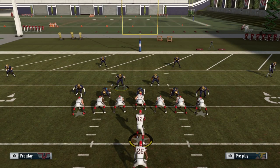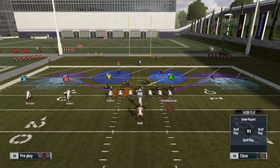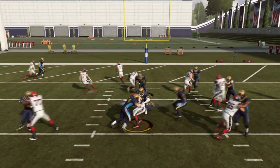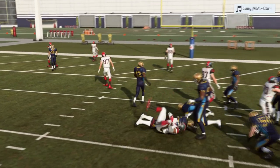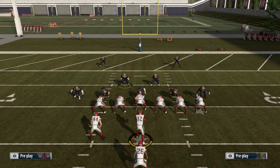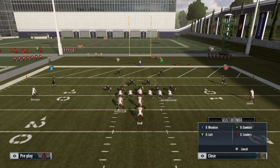Whichever linebacker you blitzed, user him as normal — like he's in a hook curl or yellow zone. You can go wherever you want, just cover wherever you see a hole possibly coming. That QB spy is going to keep you from giving up QB draws or QB scrambles for those cheesy touchdowns. Let's snap the ball and show you how this play looks. Right here it's a run — it was kind of hard to stop with two controllers, but he only got a yard or two, so it wasn't that bad.